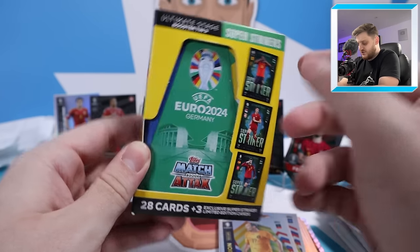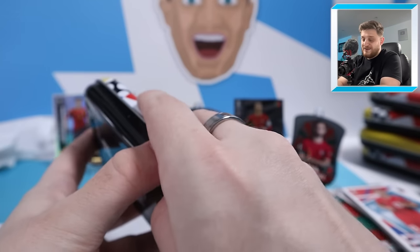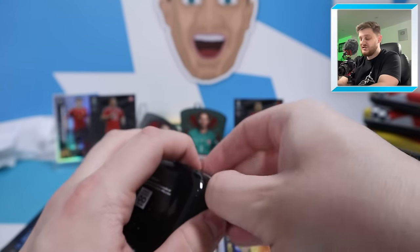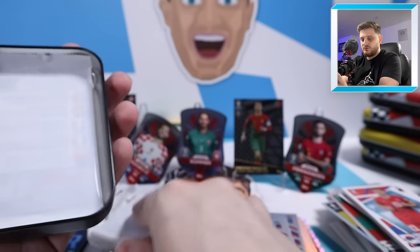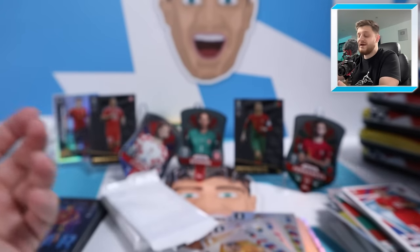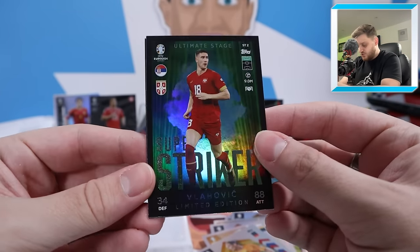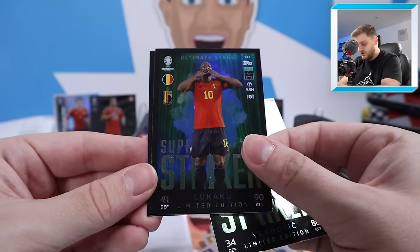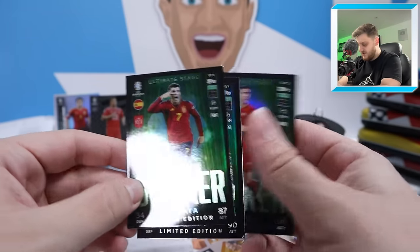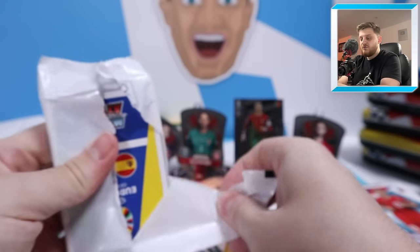Opening Super Strikers booster tin number five. No relic again — still hopeful for the last tin. The limited edition cards from booster tin number three are Dushan Vlahovic with a nice green curtain background, then Lukaku and Morata — really nice picture on both of them. Morata, Lukaku and Vlahovic guaranteed inside every single Super Striker booster tin you buy — Ultimate Stage booster tins as they're known.